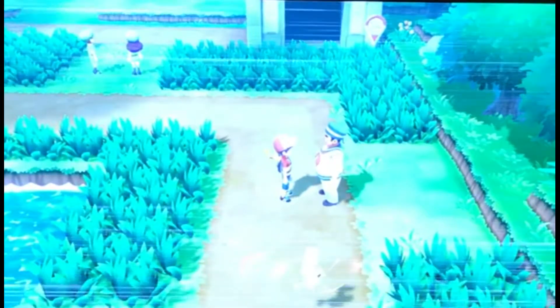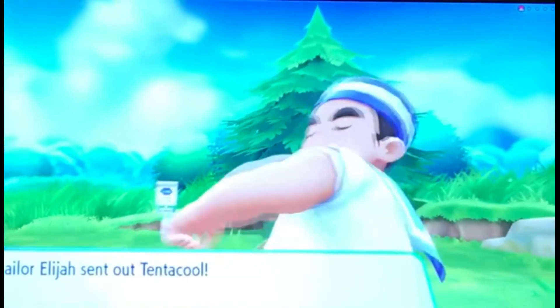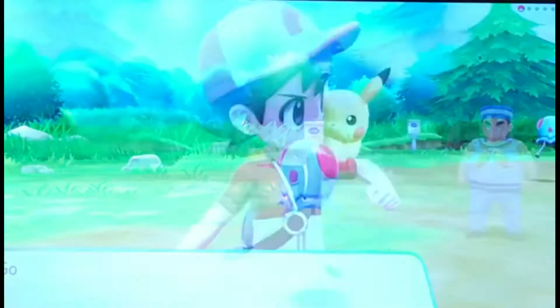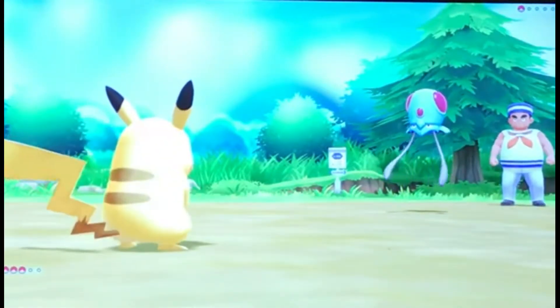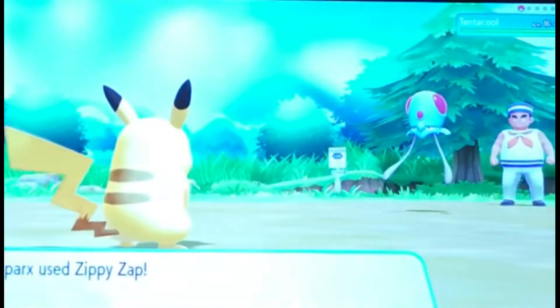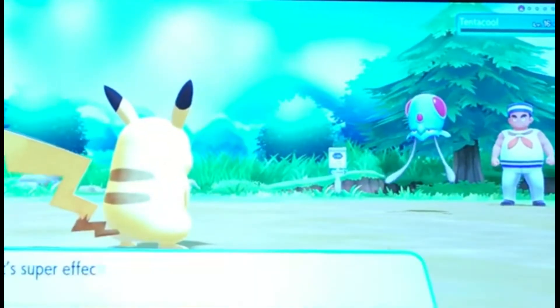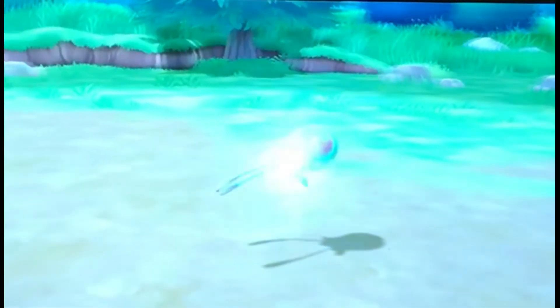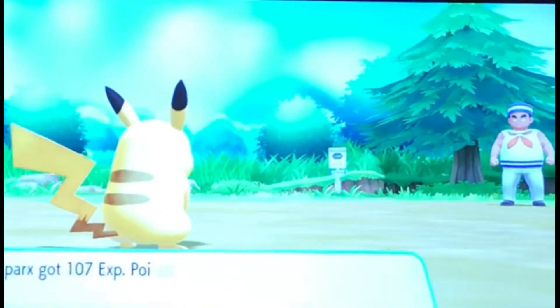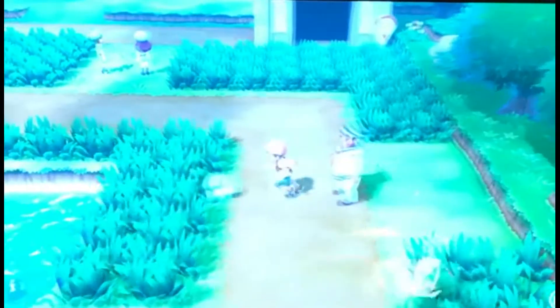We battle Sailor Elijah, who sends out a level 16 Tentacool. Another great matchup — we use Zippy Zap, which is super effective and goes first. One shot takes Tentacool down. We earn 107 experience points, 960 Pokedollars, and 3 Pokeballs for the win.